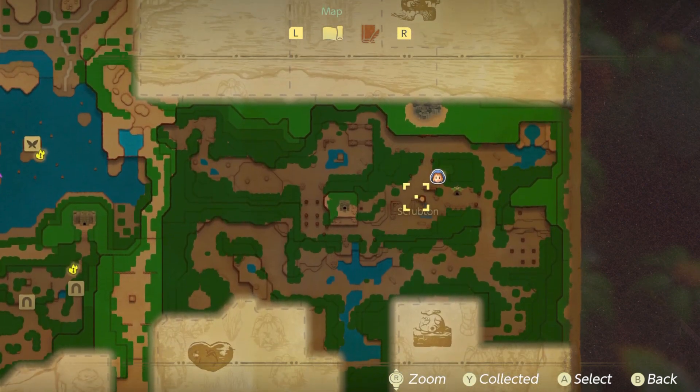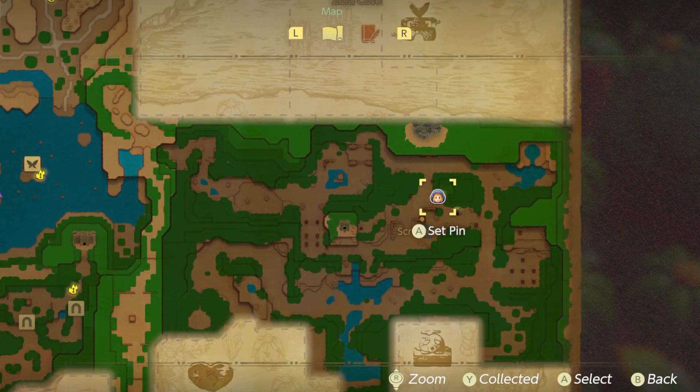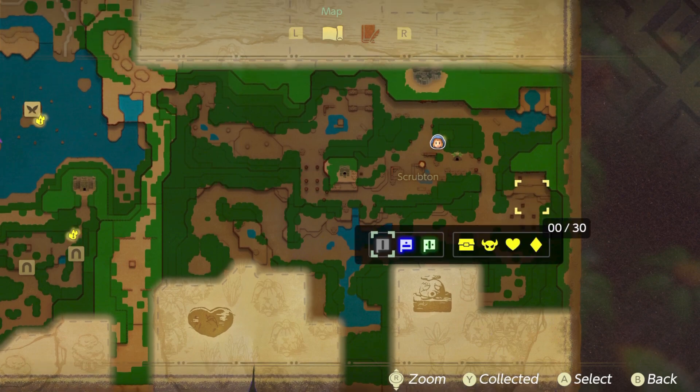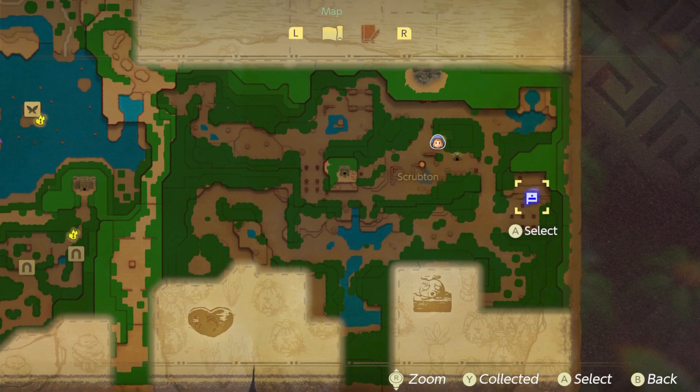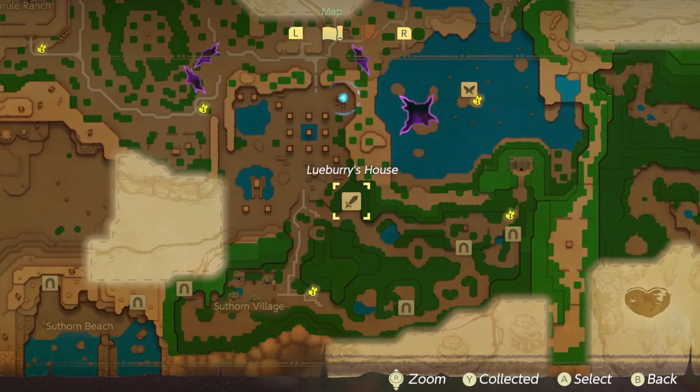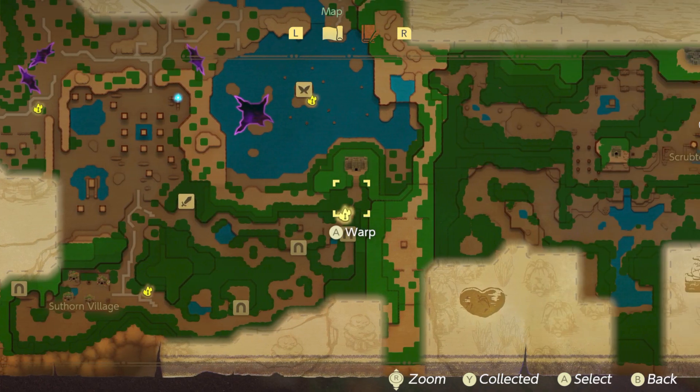I'll be showing you where to grab this. We'll be heading to the Farin Wetlands, starting from this wayward point I have on the map right here. We're starting north of Scrubton and I have it marked on the map where we're gonna head.